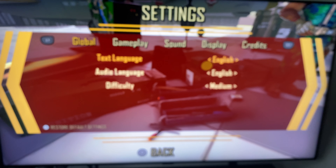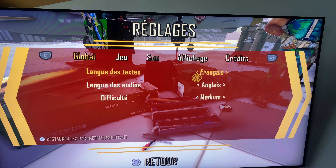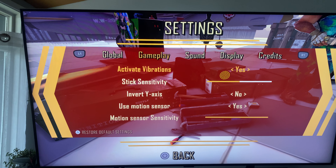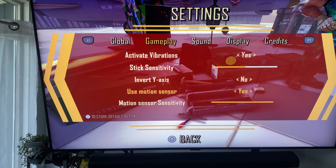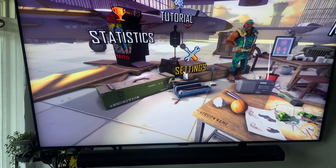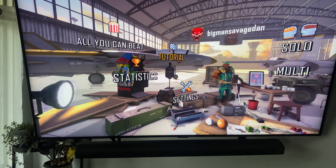I'm really surprised the Switch version didn't have this option with the gyro controls. If you go to Settings, scroll over to Gameplay, you'll see 'Use Motion Sensor' — make sure that's set to Yes. I crank my sensitivity all the way up. Just go through the tutorial here to show you guys how it works. Pretty neat!